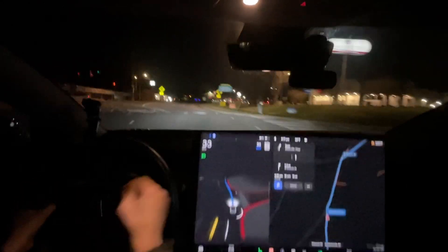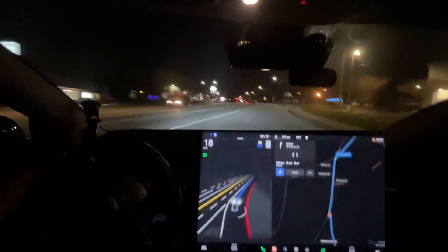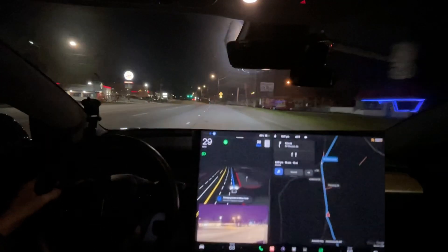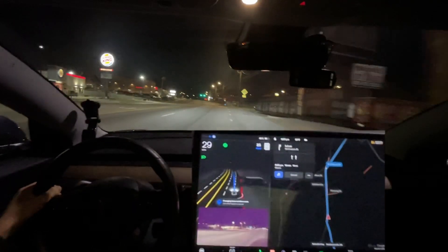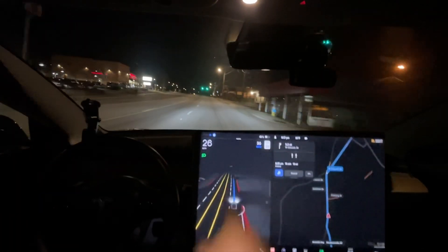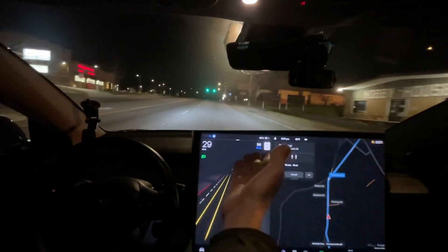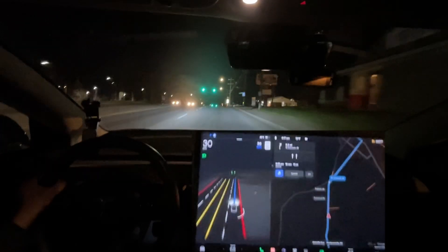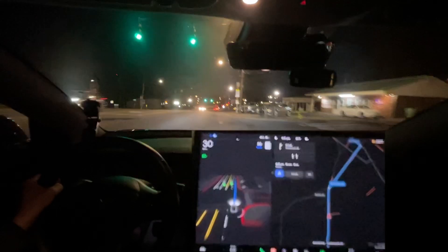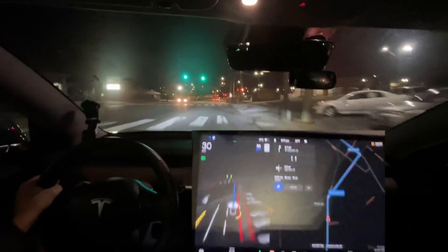Coming in too fast here. It's not going to turn on the blinker. Changing lanes to follow route — use turn signal to cancel, huh? Also the map data got worse again. This never showed 25 mile an hour right here — this is a 35 mile an hour road. There's 20 miles an hour when school is in session, but obviously it's Christmas Day so there's no school.